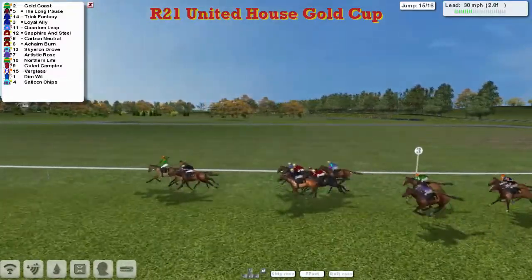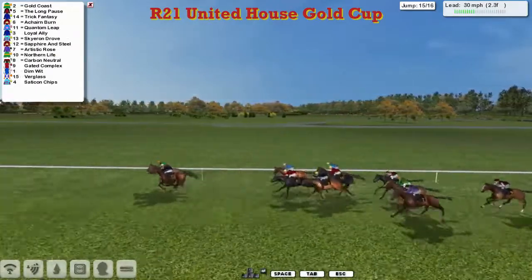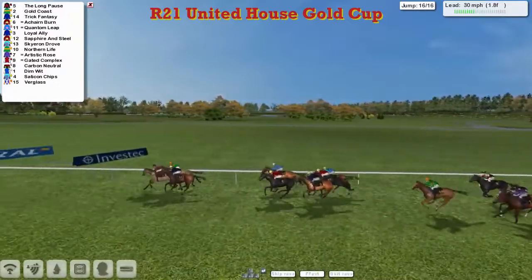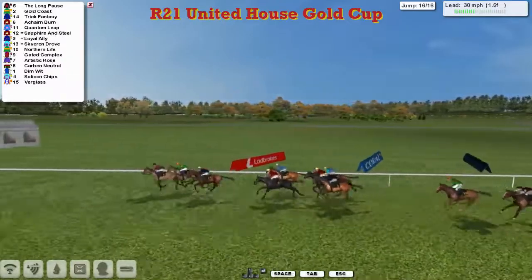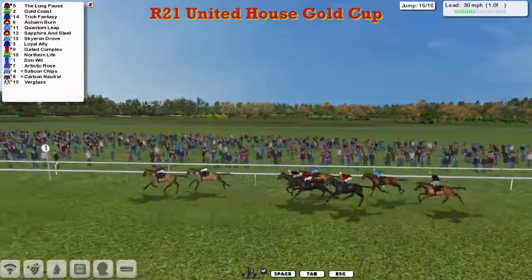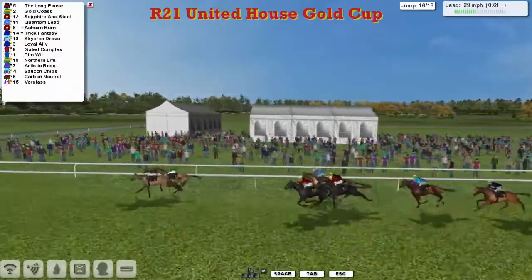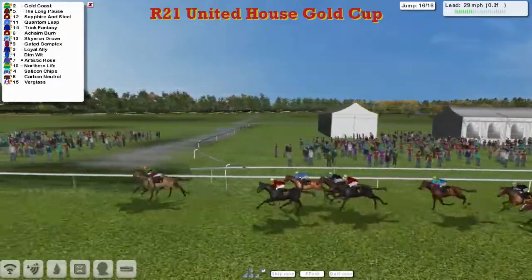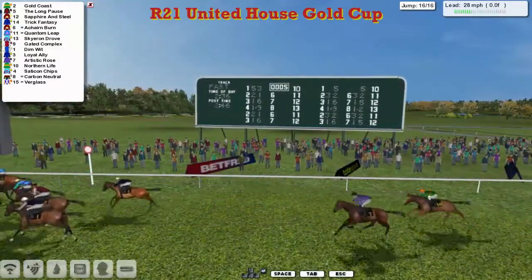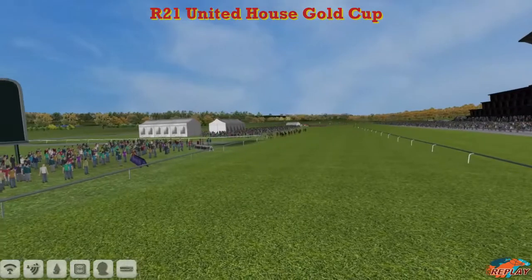Only two more fences to take and Gold Coast has regained the lead from The Long Pause, with Trick Fantasy also there. Over the second last they go — a mistake by Loyal Ally, that's beaten now. Three in a line coming down towards the final fence: The Long Pause, Trick Fantasy, Gold Coast. The Long Pause just beginning to go on again over the final fence, with Gold Coast fighting back and Akane Byrne trying to run on. It's The Long Pause in the lead, but Gold Coast re-asserting, getting back up on the inside. Gold Coast regains the lead and takes it — Gold Coast is the winner, from The Long Pause in second, then Sapphire and Steel, Trick Fantasy, Akane Byrne, Skyron Drove, Dimwit, and Carbon Neutral finishing out of the back.